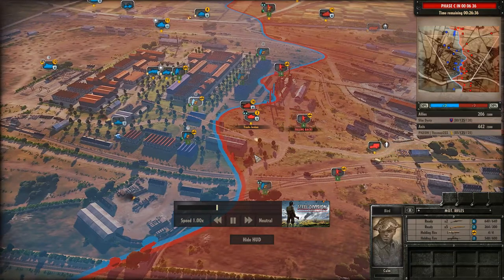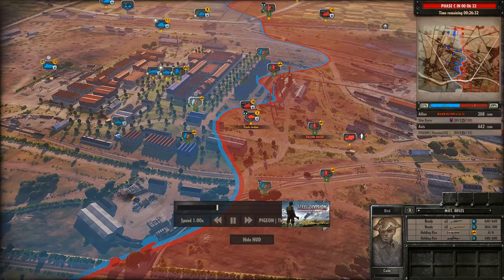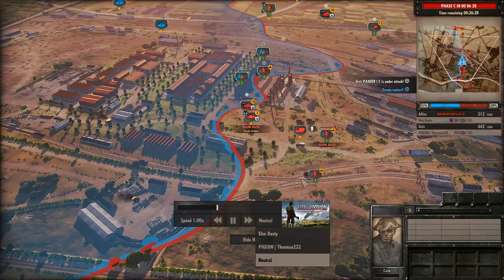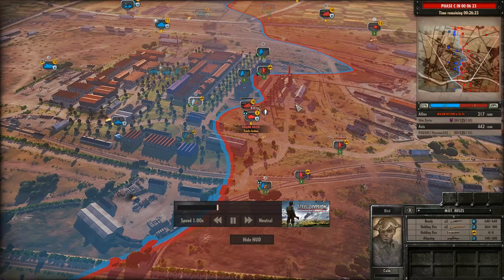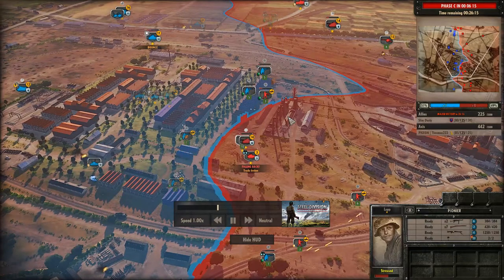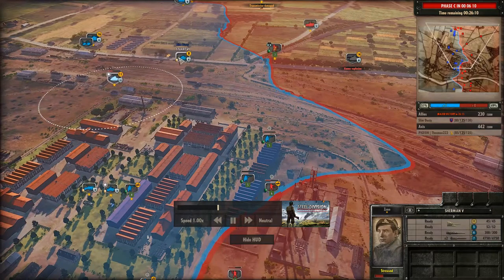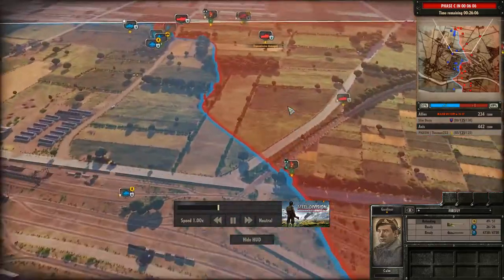The Panzer Grenadiers get completely ambushed, but Pioneers are coming in — the Pioneer Savior! In the meantime, the P4 is going to trade fire, where a Sherman goes down instead. Was that to the Firefly? Yes it was — the Firefly picks off one of the P4s. The PAK 40 is trying to knock out the Sherman but to no avail. PAK 40 has been brought in. There's another Befehlspanzer IV to the north — and one Panzer IV out north, hidden by MG42.